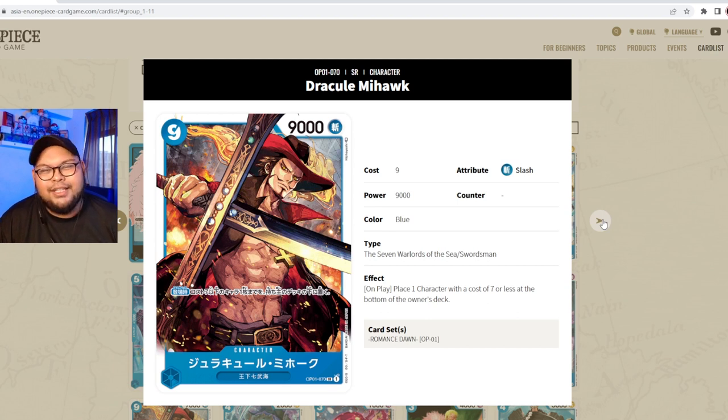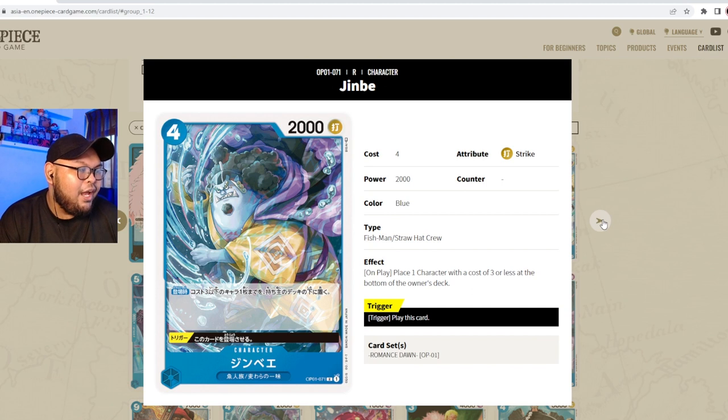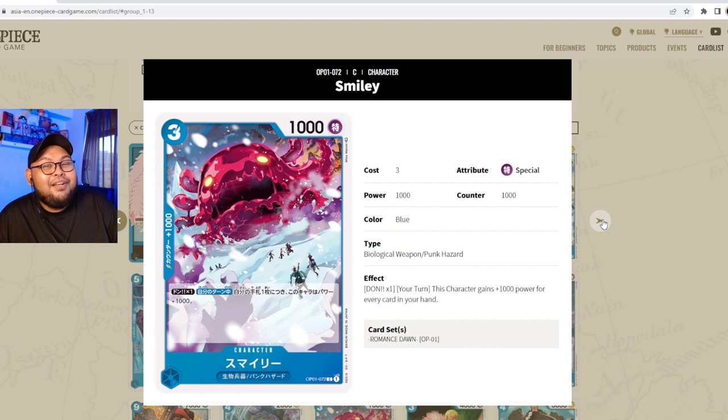Next we have Jinmei — four cost, 2000 power, striker attribute, part of Fish-Man and Straw Hat Crew. His effect is: on play, place one character with a cost of three or less at the bottom of the owner's deck. The trigger is: play this card. It's odd to see a Straw Hat Crew type in blue — I wish he had the Seven Warlords subtype for Doflamingo synergy. The ability is strong but only 2000 power is a concern.